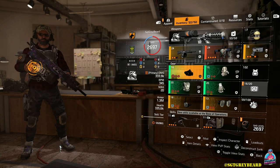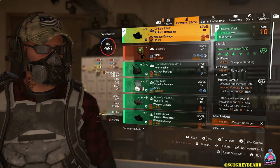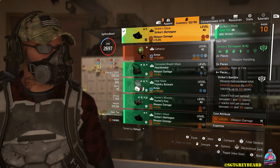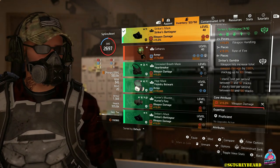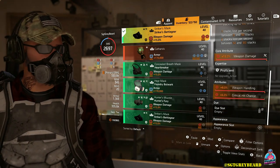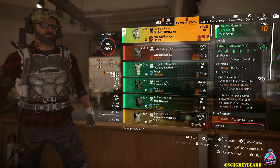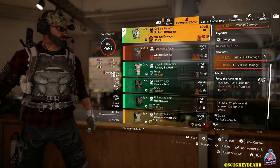Moving on to the gear — I'm running four Strikers, one Brazos, and one Overlord. Starting with the mask as the first piece of Striker: running all four pieces gets all the gear set bonuses — two pieces gives 15% weapon handling, three pieces gives 15% rate of fire, and four pieces activates Striker's Gamble, where weapon hits increase total weapon damage by 0.65%, stacking up to 100 times. I'm also using the Striker body armor, which gives the talent Press the Advantage, increasing the max stacks for Striker's Gamble from 100 to 200.